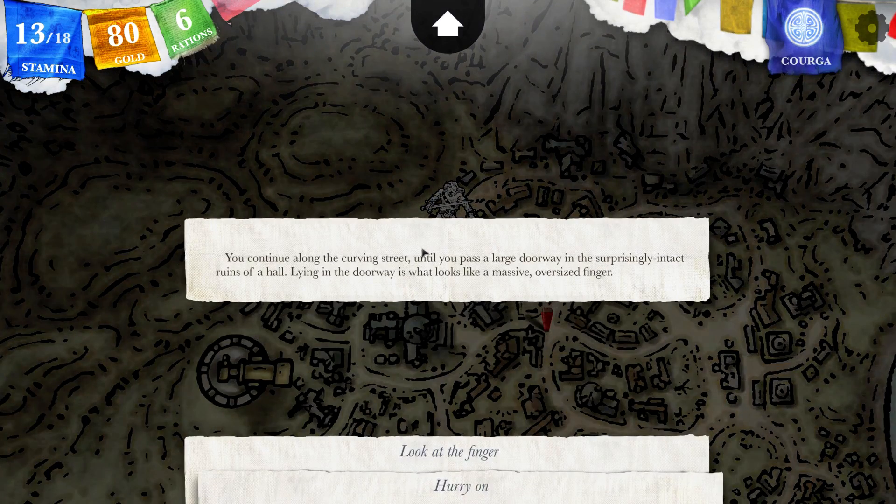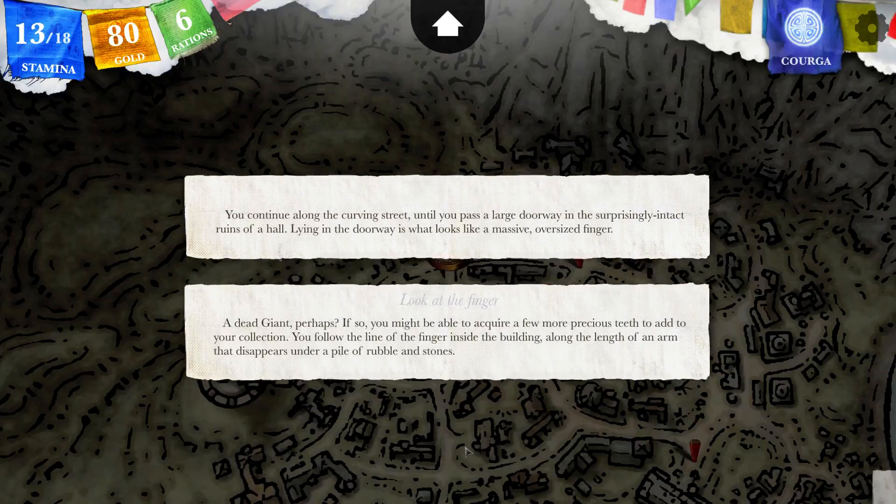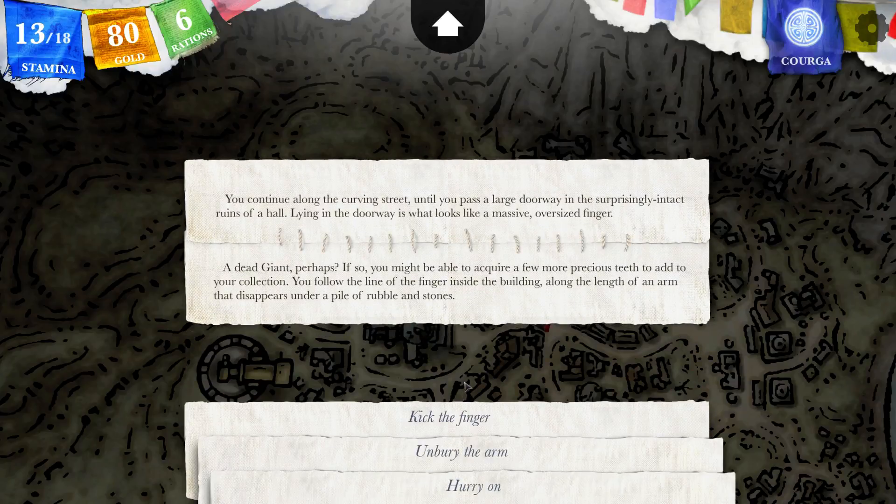You continue along the curving street until you pass a large doorway in the surprisingly intact ruins of a hall. Lying in the doorway is what looks like a massive oversized finger — a dead giant, perhaps? If so, you might be able to acquire a few more precious teeth. You follow the line of the finger inside the building along the length of the arm that disappears under a pile of rubble and stones. We have already dispatched the earth serpent, so I don't think it's going to be a serpent.